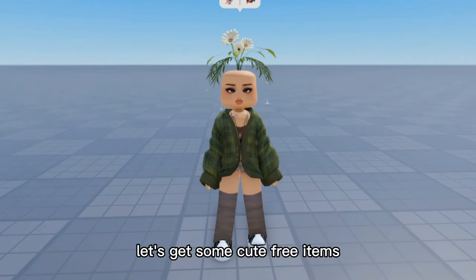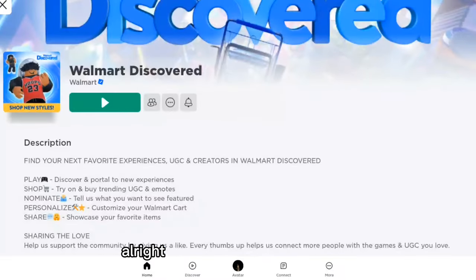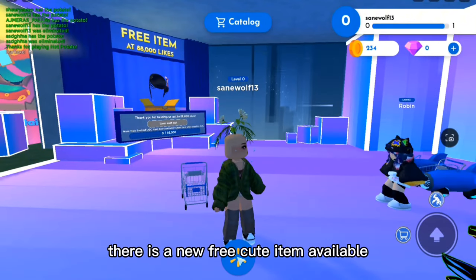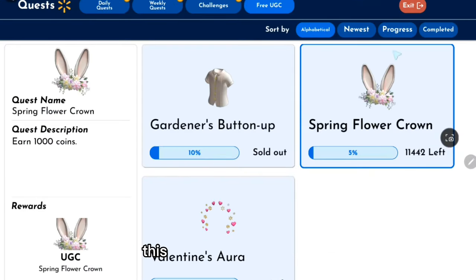Let's get some cute free items, but before that can we get 100 likes on this video. Enter the Walmart game — there is a new free cute item available. Click here and then here, then go to free UGC. This is the free flower crown.